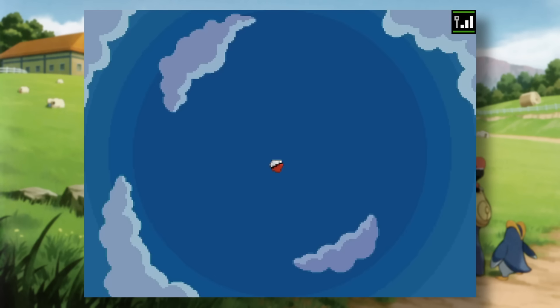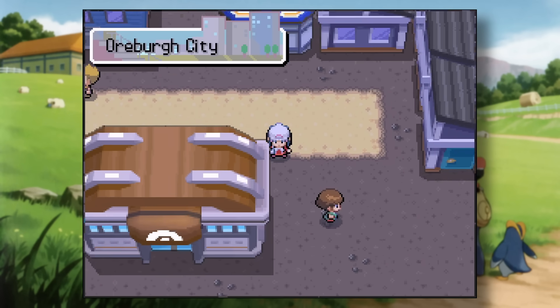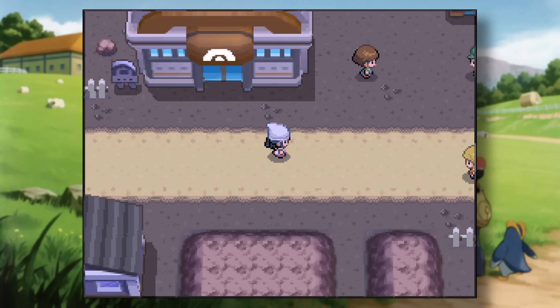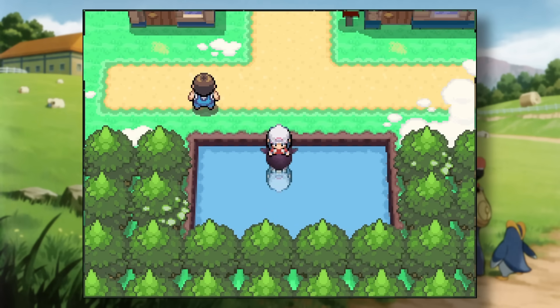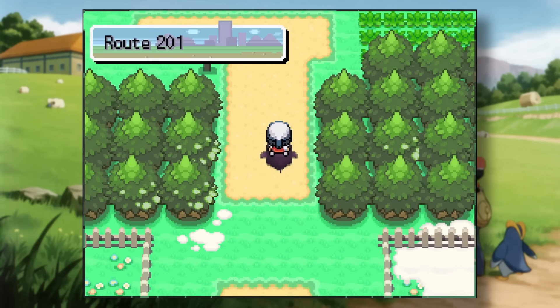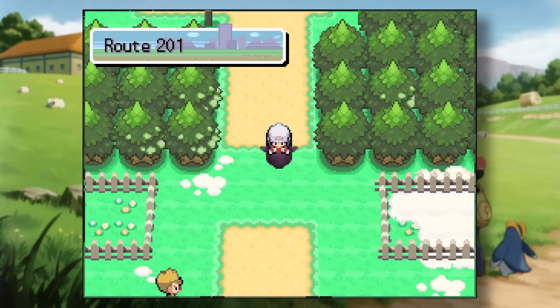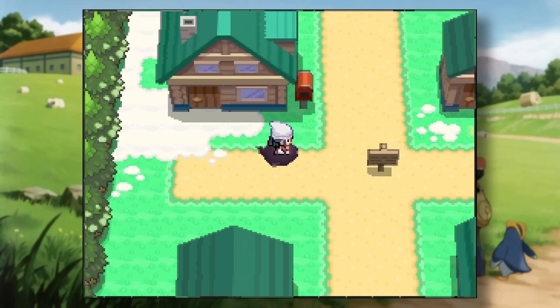I converted tons of different action replay codes that speed up gameplay into ACE codes, but as expected, most of them are super buggy. For example, this one makes your walk speed the same as the bicycle — a great way to move quickly in buildings. Sadly, if you try to surf after activating it, you get stuck in surf mode and things get goofy. Ultimately, the most useful codes I found that actually work are codes for instant text, instant health bars, and uncapped framerate.